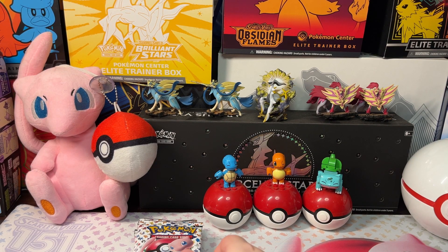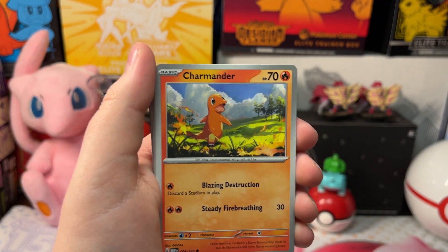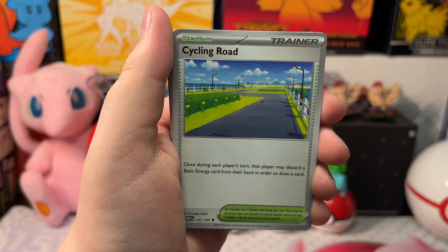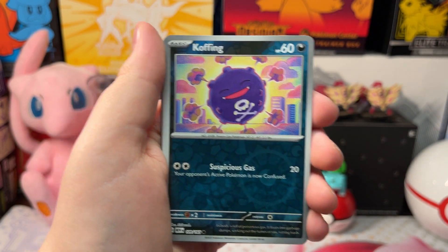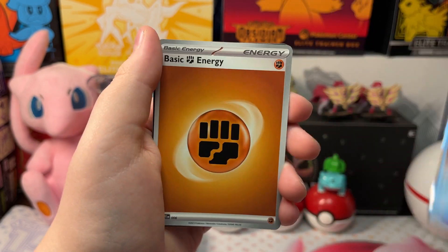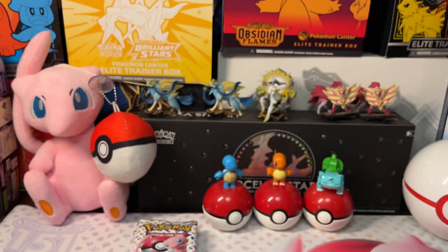Let's open up our next pack. We got a Jigglypuff, Charmander, Jiro, Rhyhorn, Lapras, Cycling Road, Scyther, Oversal Coffin, Oversal Poliwrath, and a Hollow Omastar. Fighting energy and a code card.